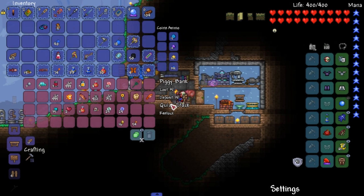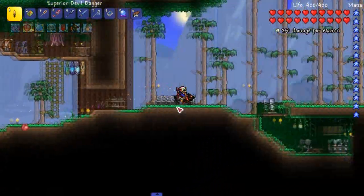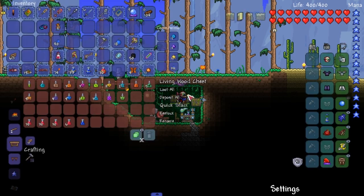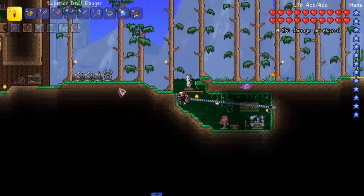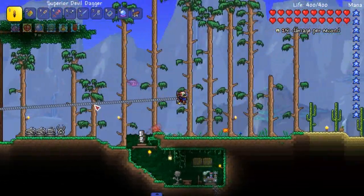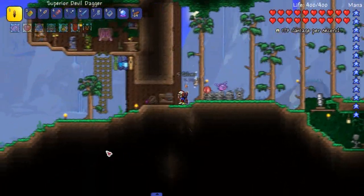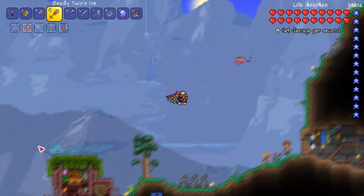We need vertebrae, I think is what we need. I think I have some just chilling over here with the dryad. Let's take a look - any vertebrae? 15! I'll take it and I'll see myself out. This isn't like the anti-gravity hook but it's still pretty cool. Look at him, he lost - he didn't know what just happened to him. I'm gonna savor that.